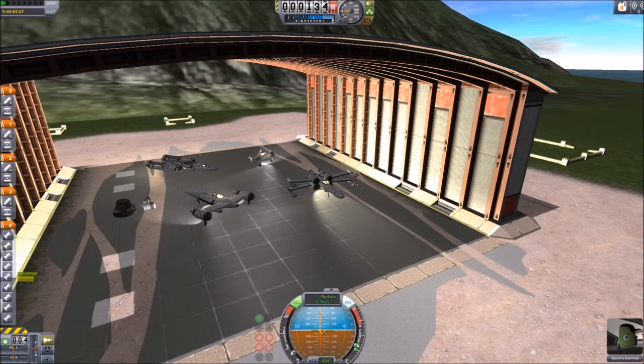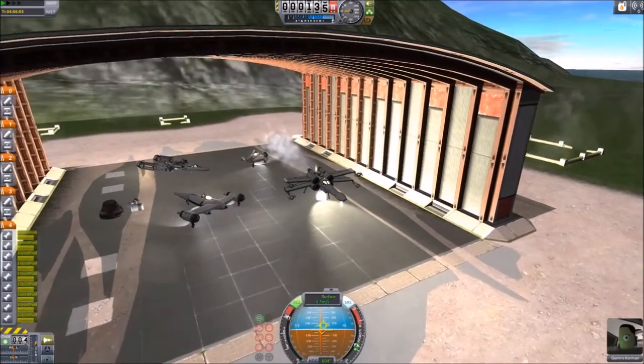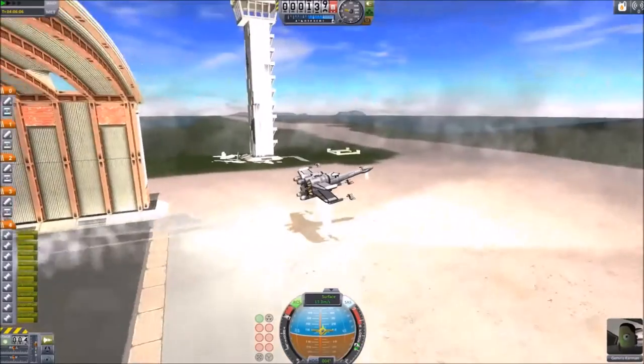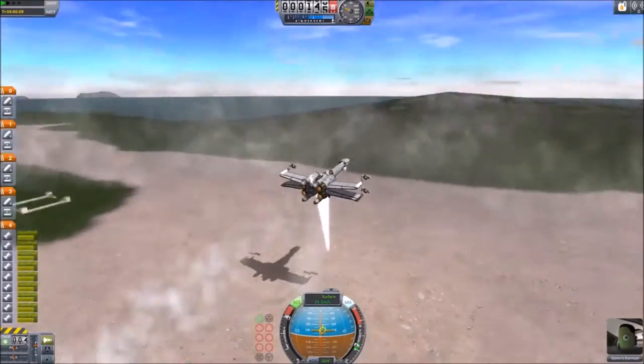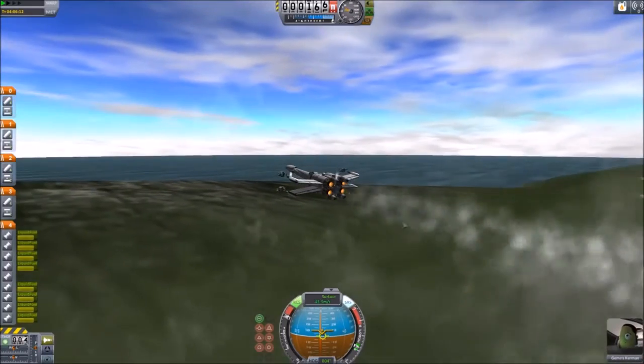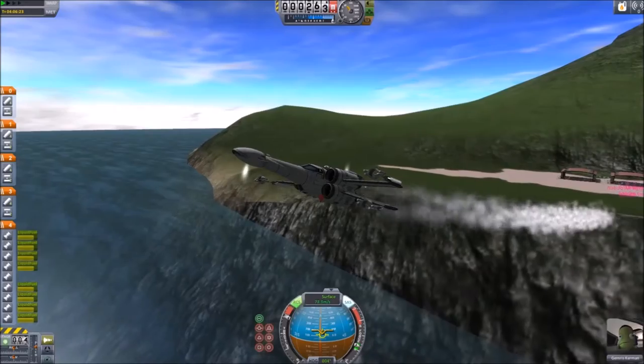So we've got the Naboo fighter, the A-wing, the Y-wing, and the X-Wing of course. The A-wing is a design from Snickersknee, and I'll be getting into all those other craft in upcoming videos. So stay tuned to my channel and you'll see all of them with a focus in each video.